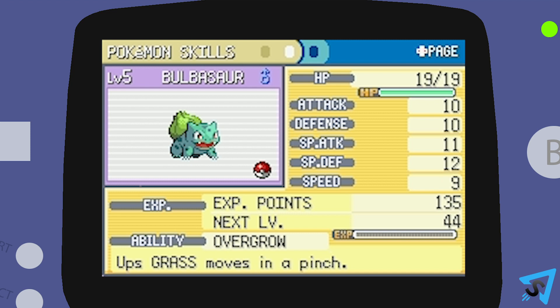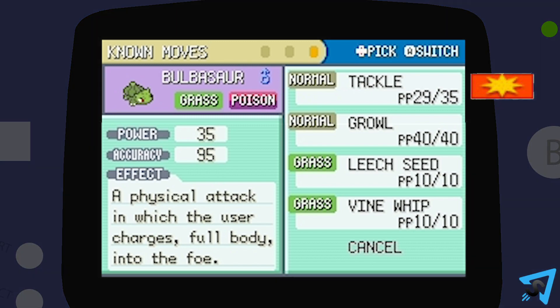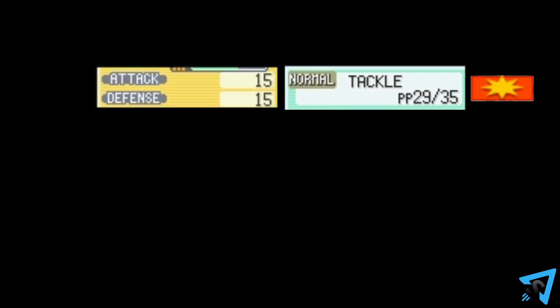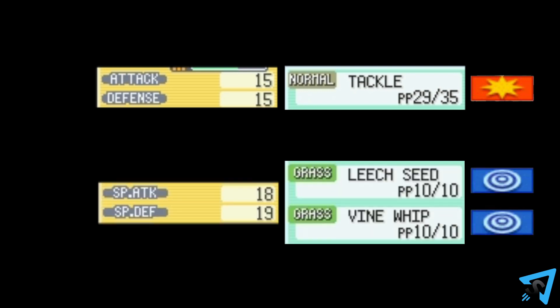Every Pokemon also has 6 stats determining their various strengths, which are as follows: Hit points, Attack, Special Attack, Defense, Special Defense, and Speed. Combat stats correlate directly with the Pokemon's moves. Each move is a specific type, as well as being categorized as either a physical move or special move. Physical moves look at the Attack and Defense stat, while Special moves look at the Special Attack and Special Defense.